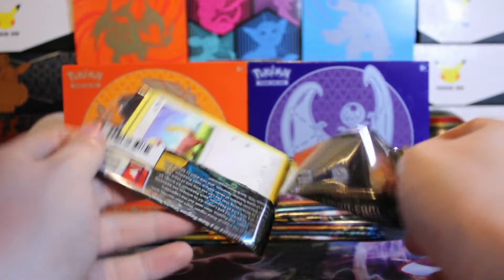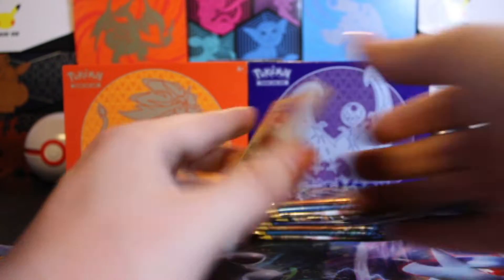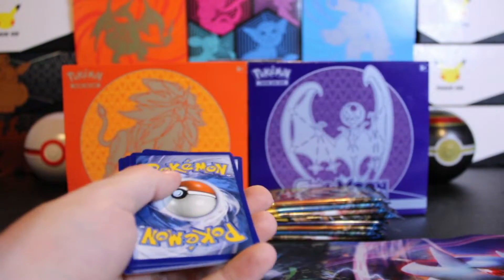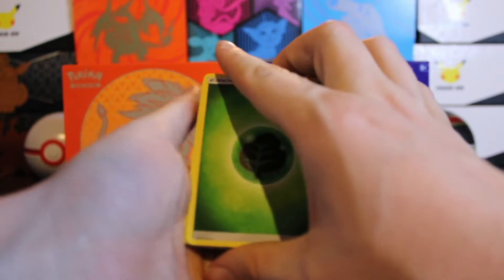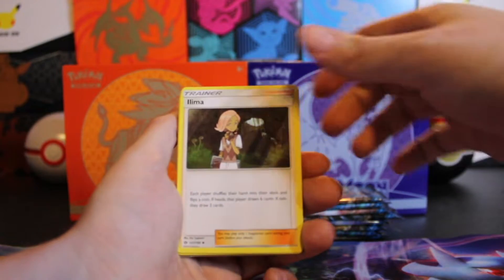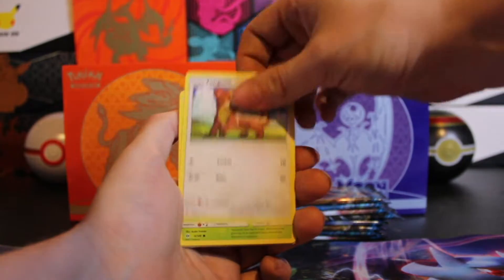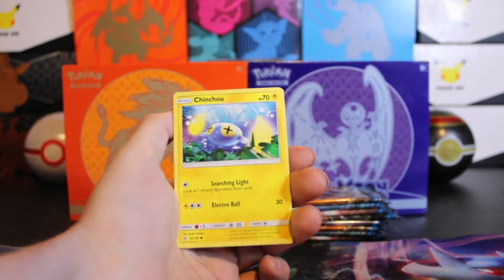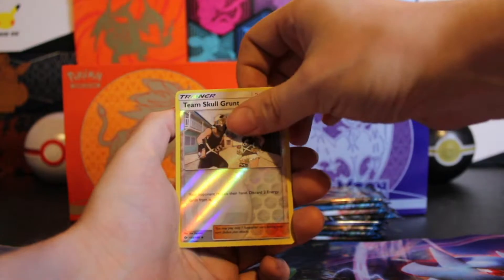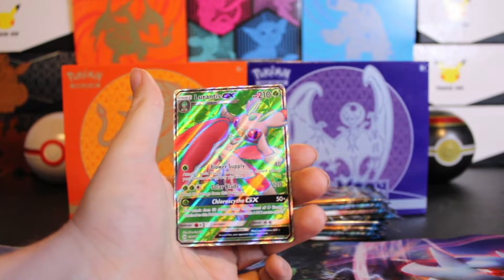So, we are a couple weeks out from Brilliant Stars. I'm hoping on release day we are able to upload a video. We got our first hit — I believe it is four for Sun and Moon still. Caterpie, Makuhita, Chinchu. Our reverse is a Team Skull Grunt, and our hit is a Lurantis GX. So, our first GX out of the set.